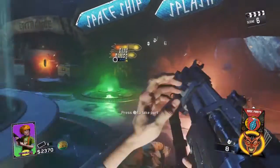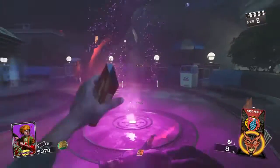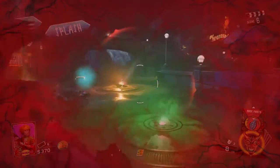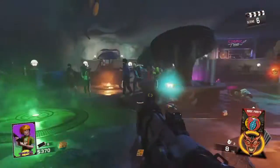The fifth and final perk you're going to want to get is Bang Bangs, aka Double Tap. It is literally the exact same thing as Double Tap. Double Tap is a very important perk in Treyarch Zombies, and it's also very important in Zombies in Spaceland.